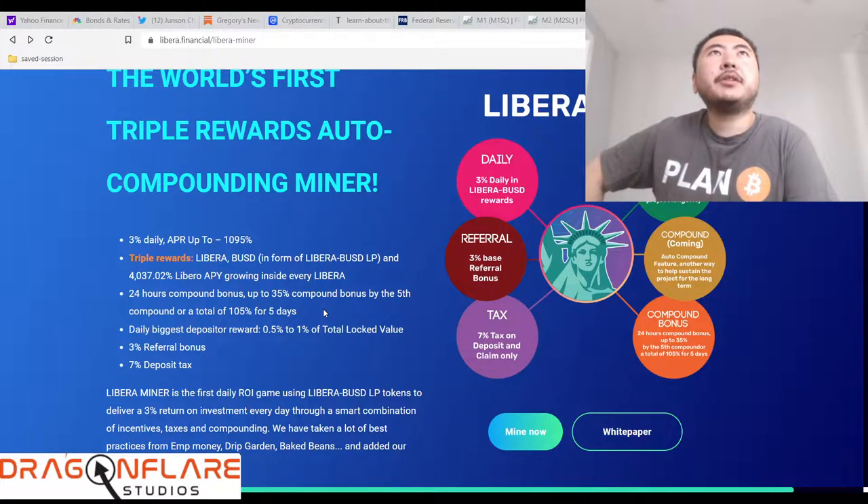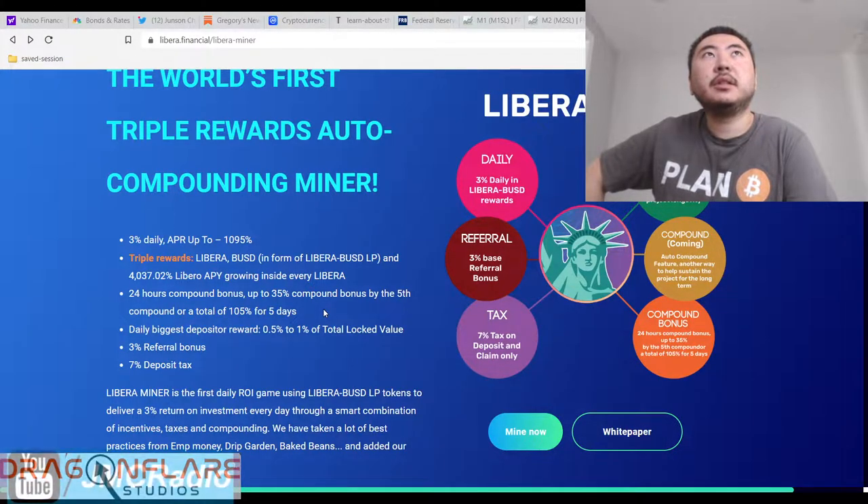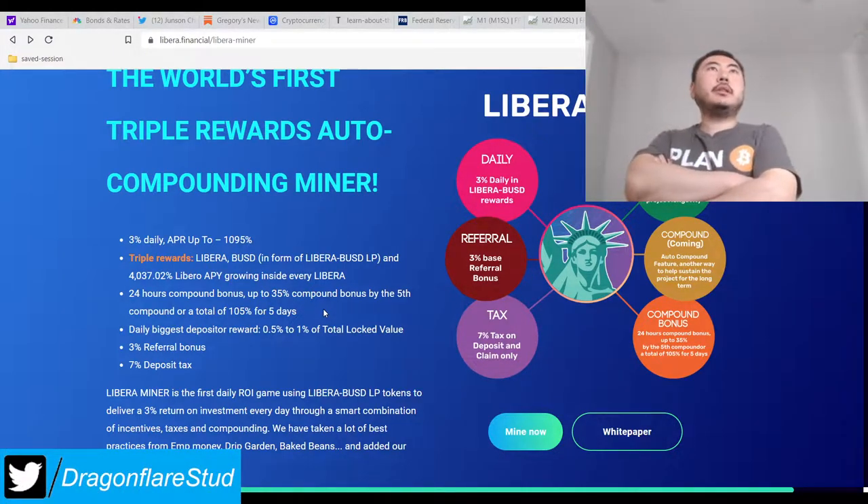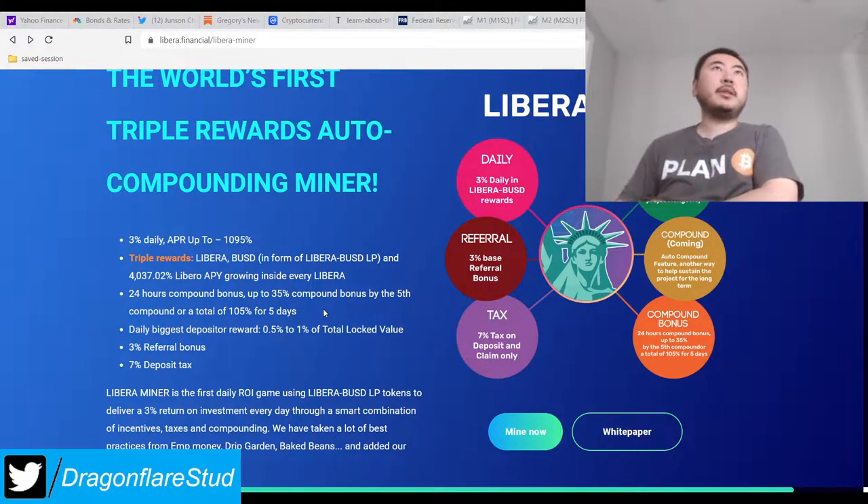The person who deposits the most gets a reward — 0.5 to one percent of total locked value — so it's basically a deposit jackpot, but you have to be the biggest depositor. It doesn't say what the time frame is though. There's a three percent referral bonus and a seven percent deposit tax, so keep that in mind: as soon as you put money in you're losing seven percent right off the bat.